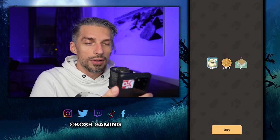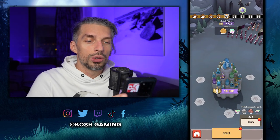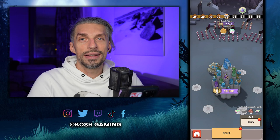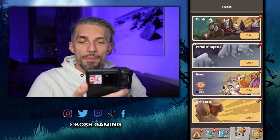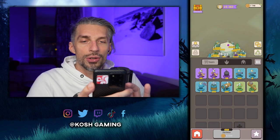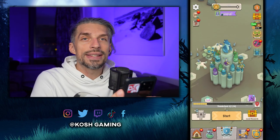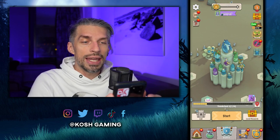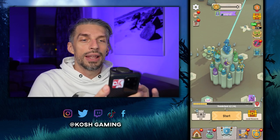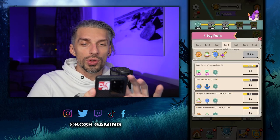I can't stress enough the importance of placing your hero on the correct side. As you progress, the map shifts, so you'll need to go to the edit menu and move your hero to face incoming enemies. Your hero is a great tank and will lower the damage your towers take, so always put him on the front line.